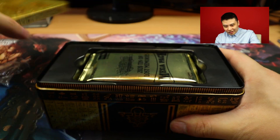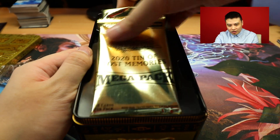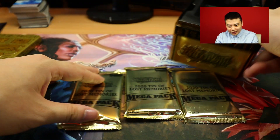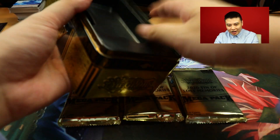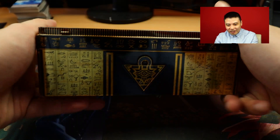Open up the can and what do you get? One, two, three packs of lost memories. How much space is actually used in here? So you take it out - look at how much air goes in here. Look at this. If you want a storage solution, this is it.